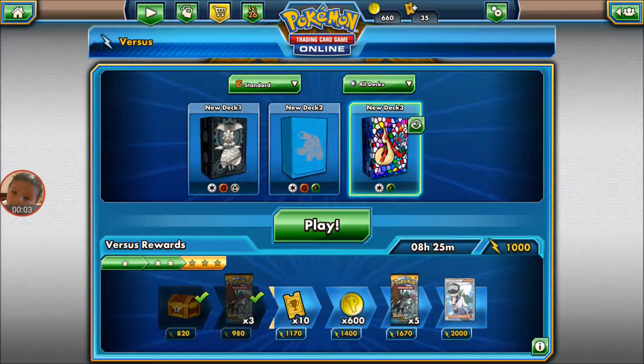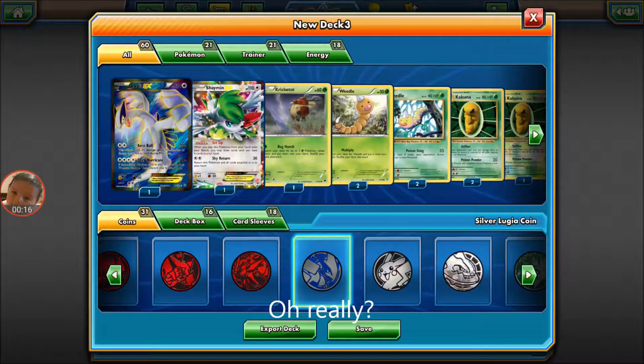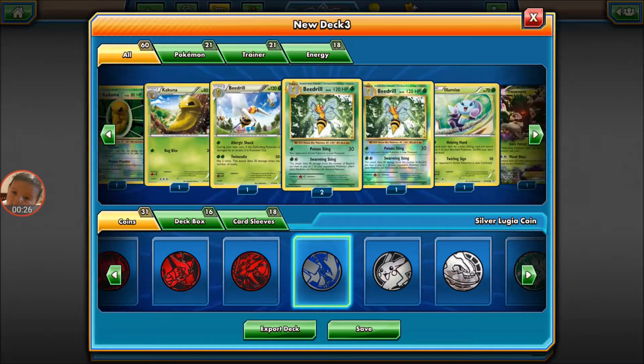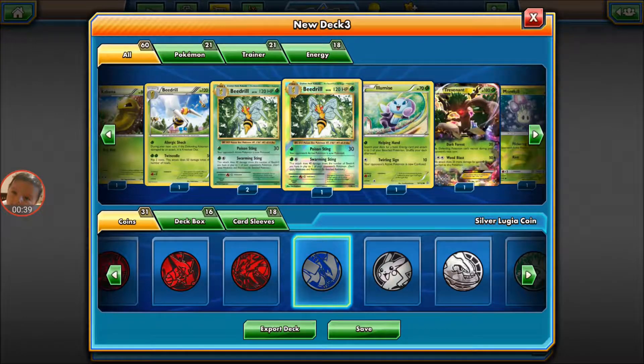What's going on fans! I've been working on this deck and I've been getting a lot from it. If you guys want to copy it, it does have a big weakness to fire, but I don't see a lot of people playing fire so it's been doing really well. The idea here is to get all of these Beedrill out — it's a Beedrill deck, I got four. This Beedrill has that swarming sting, so just 40 times however many Beedrill you have.